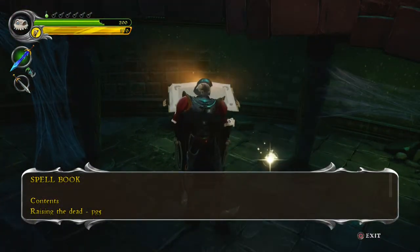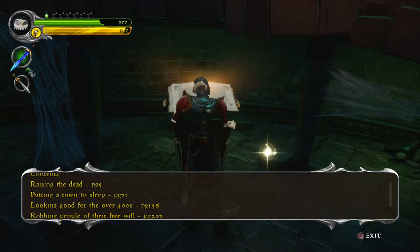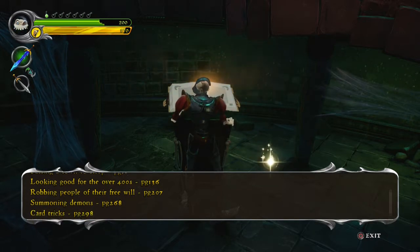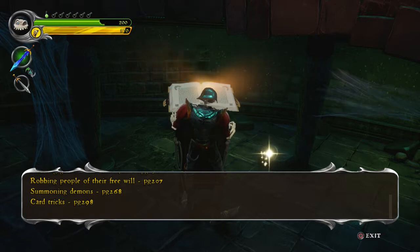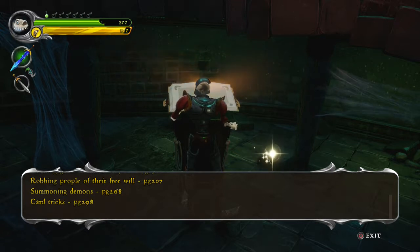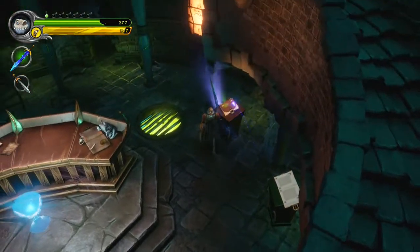Spellbook. Contents: Raising the Dead — Page 5. Putting a Town to Sleep — Page 71. Looking Good for the Over 400s — Page 136. Robbing People of Their Free Will — Page 207. Summoning Demons — Page 268. Card Tricks — Page 298. Spellbook for Dummies, I guess.